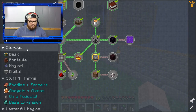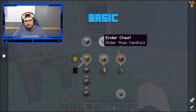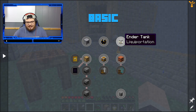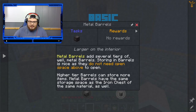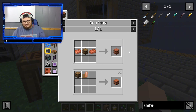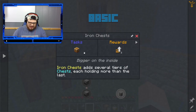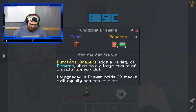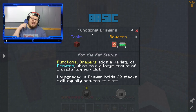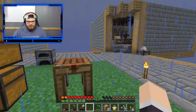Let's go ahead and look at our storage options here. Fluid drawers — we don't need them right now. Ender chest, ender tank — we're good for right now. Metal barrels — I don't think I want one of them. Iron chest — always a good option. But we've got these storage drawers and it's actually functional drawers. I don't think I've ever played with this mod before, so it's definitely going to be different.